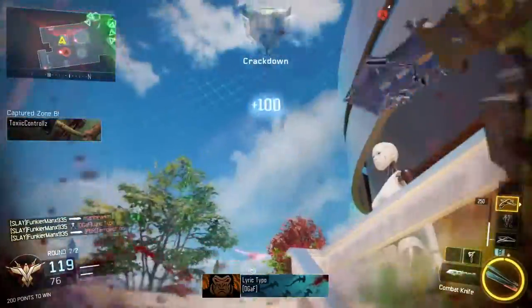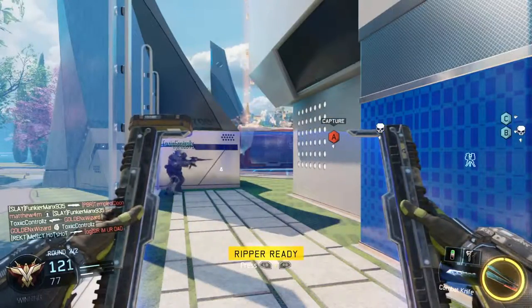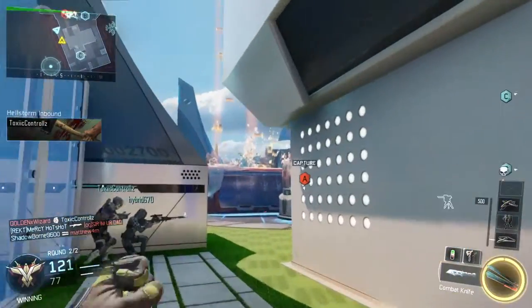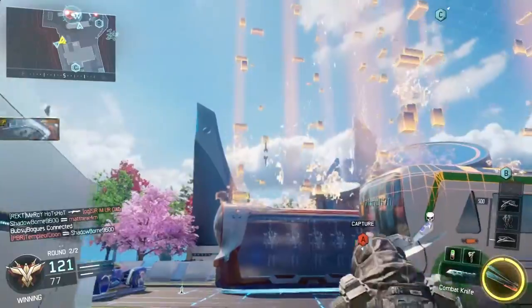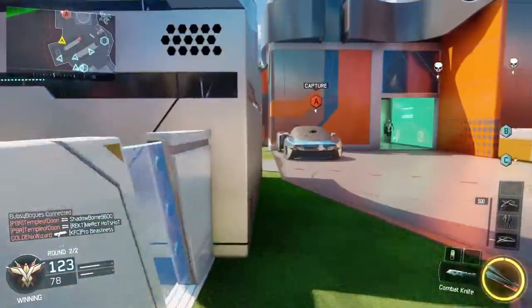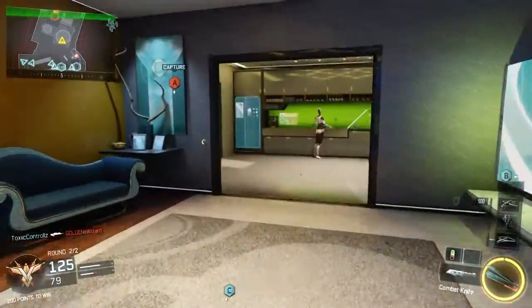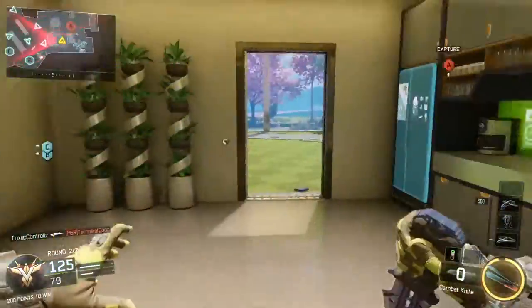Spectre's Active Camo is actually very useful because it makes you almost completely invisible, and usually I never spot someone using it. Although I don't think the Active Camo is nearly as good as the Ripper — just because you don't earn it enough and it doesn't last that long — it's still good enough to contribute to Spectre being my favorite specialist.